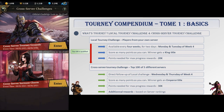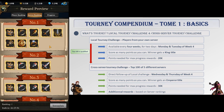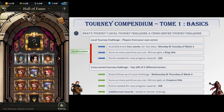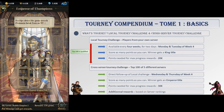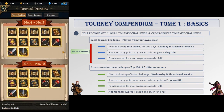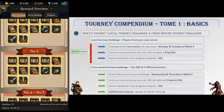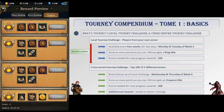Cross-Server Tourney Challenge happens every 4 weeks right after the Local Tourney Challenge. The top 100 players with the best score in that Local Challenge qualify for the Cross-Server Tourney, where they will compete against the top 100 of 4 other servers for 2 days. Your goal is again to score as many points as possible, and the winner ultimately gets an emperor title. There is also a server ranking — meaning you can't fight against players of your own server — and at the end of those 2 days, all points from all players of a server are added to determine the server score, with the highest score winning some additional rewards.